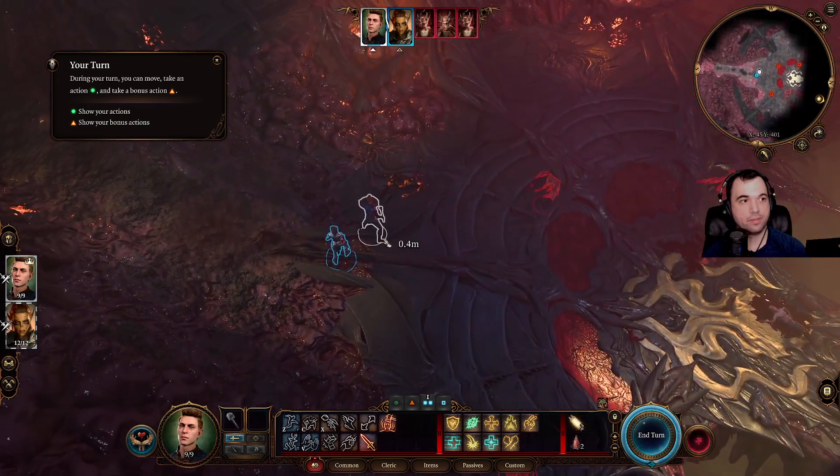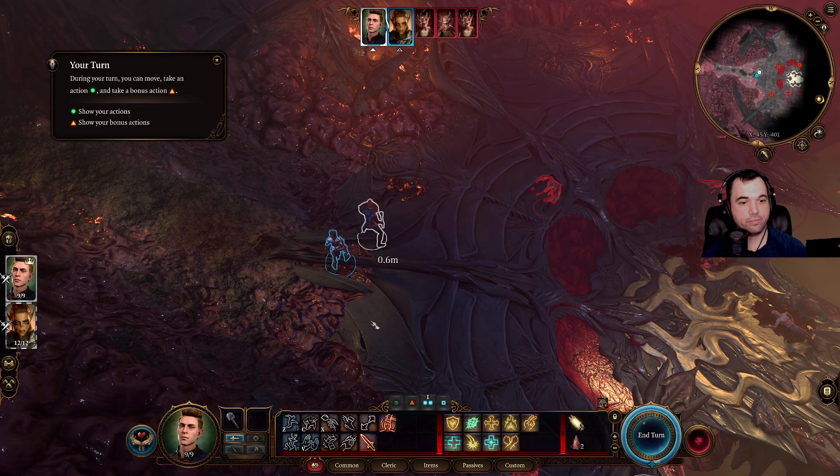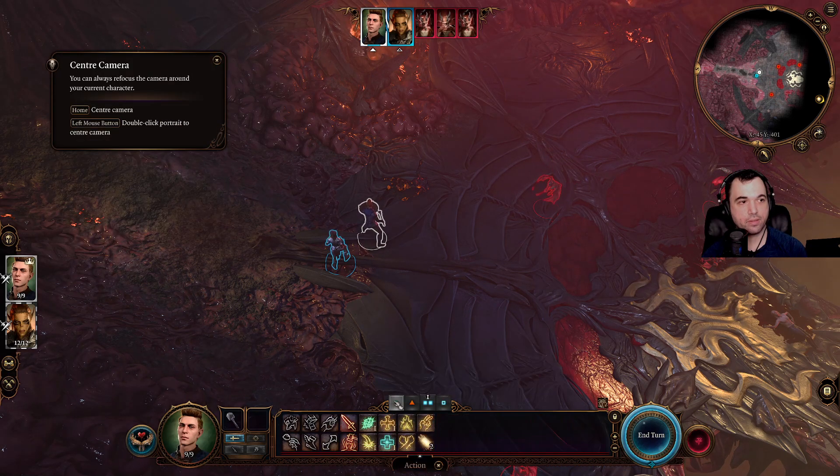Your turn. During your turn you can move, take an action, and take a bonus action. Show your actions. Show your bonus actions. Turn your camera — Home or the left mouse button. Click on the portrait.